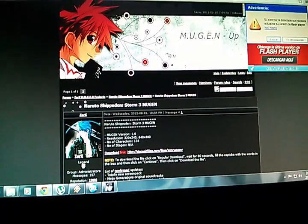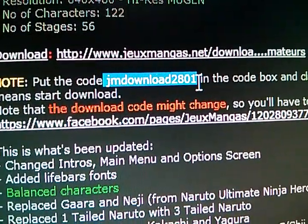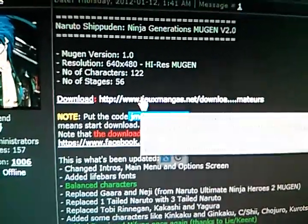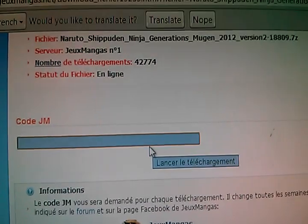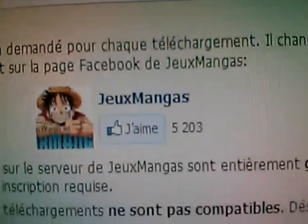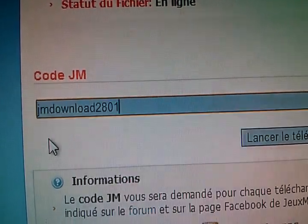For the Generations one, you have to click on this link. First, before anything, copy this right here. You're gonna copy it and then paste it. You're gonna come to this website. After you copy this, you're gonna click on this link right here, and that link is gonna take you to this page. This page is in another language — I really don't know what language that is. The code is from this guy, so if you wanna go follow him on Facebook. So, you're gonna paste the code right here — I already got it — and you're gonna click Download. After it's done downloading...